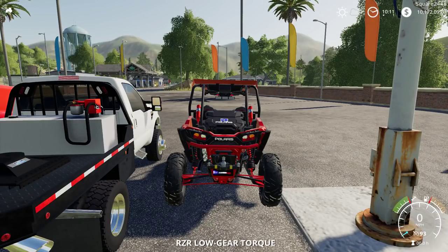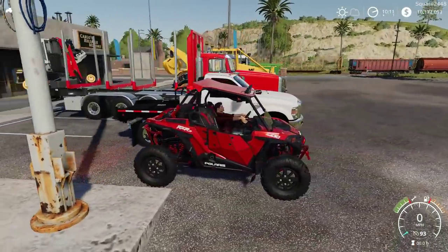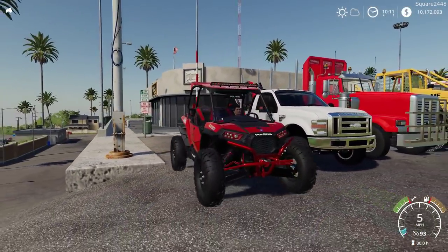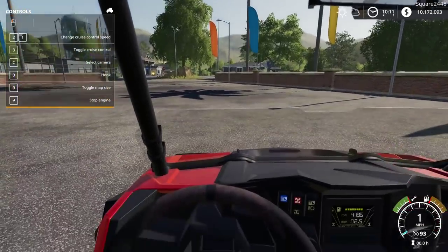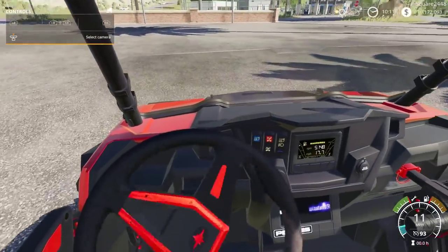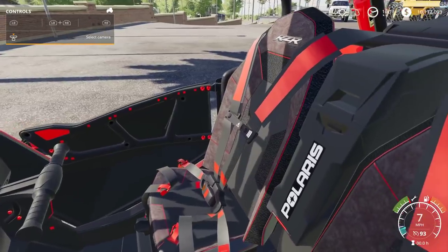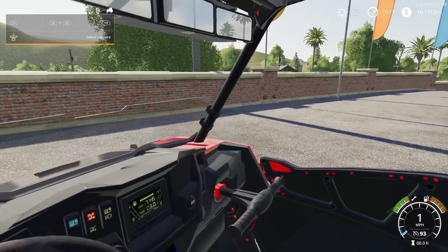Once we hop inside, top speed is 93 miles per hour. All of the lights do work on it, and it does have that extra LED light bar up top, which is pretty fancy. On the interior we have working gauges, a working steering wheel, and this thing is pretty awesome — a ton of detail was put into this. You can even see the seat belts, which is pretty awesome.